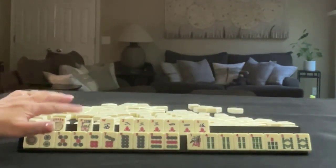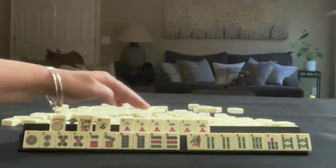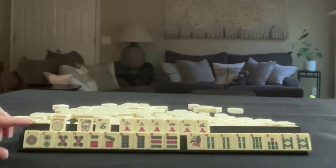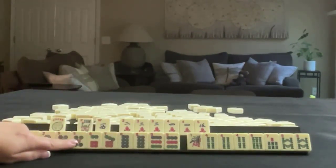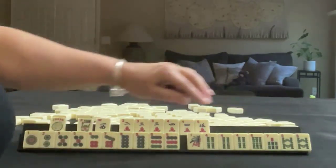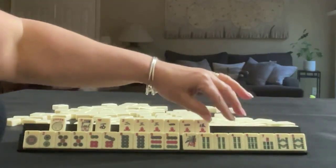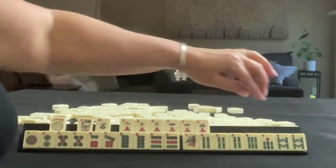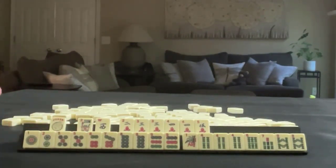We have a joker, flower, west. 2, 3, 4, 5 in cracks. Pairs of 3's and 4's. In dots, we have 1, 2, 5, 6, 7, 8, 9. Pair of 5's, pair of 8's, pair of 9's. In bams, we have 1, 4, 6, 7, 8 — a pong of 4's and a pair of 8's. If these were your tiles, what would you focus on and what would be your first discards?